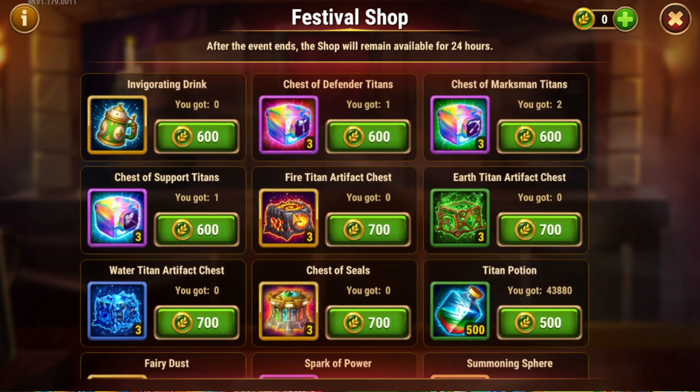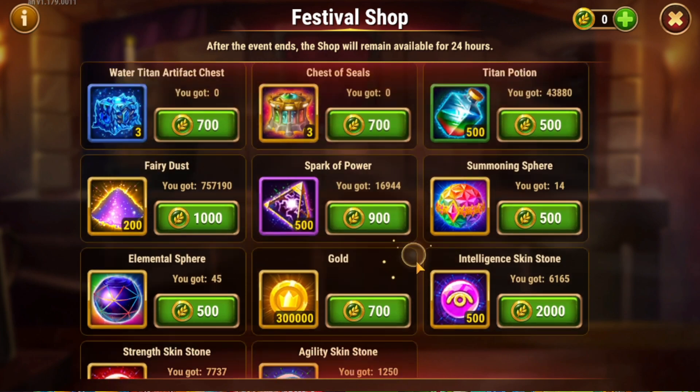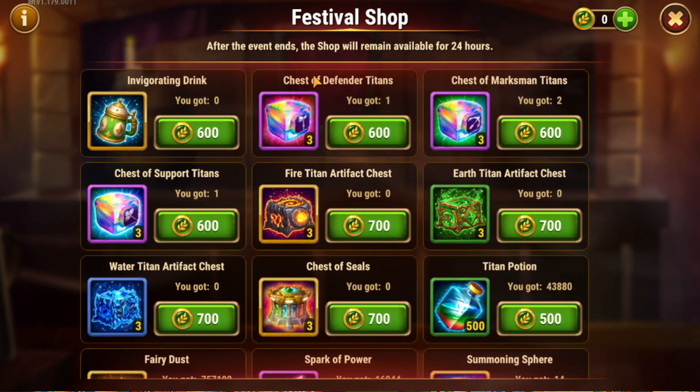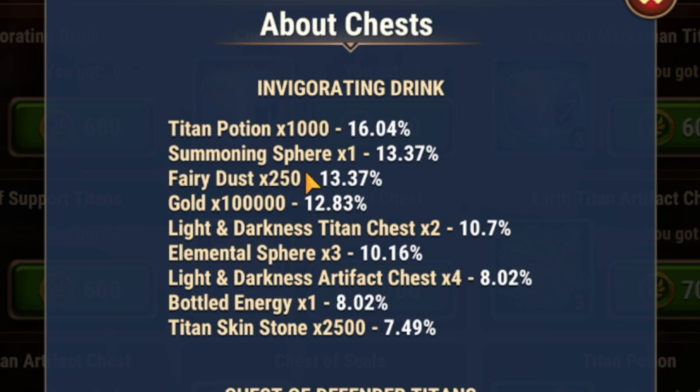From there, other good choices for things to purchase are the skin stones — regular skin stones. Always a good choice, whether you're a brand new player or a veteran player. Everybody needs Hero Skin Stones. And at the end of the event, all of your remaining coins will be converted to this Invigorating Drink. Here are the contents: Titan Potions, Summoning Spheres, Fairy Dust for your artifacts, Gold, Light and Darkness, Titan Chests, Elemental Sphere, Artifact Chest, Bottled Energy, and Titan Skin Stones.